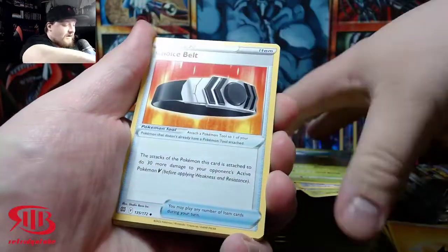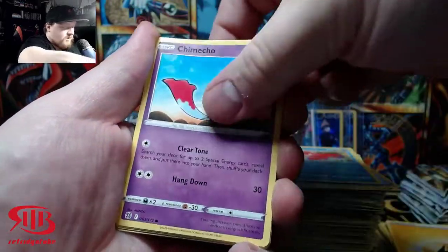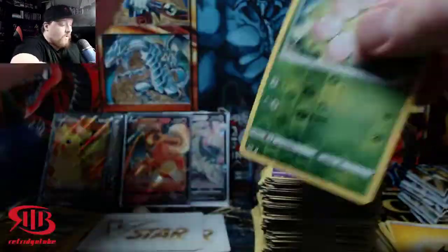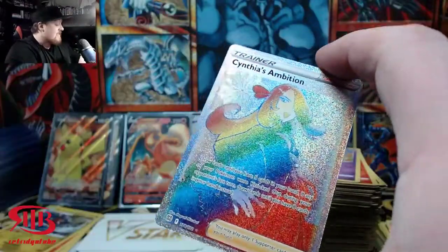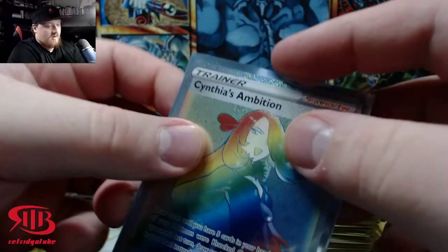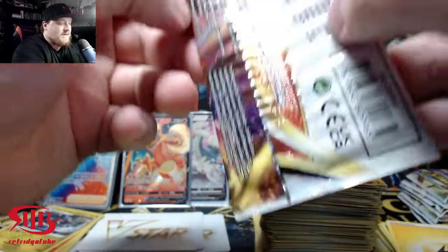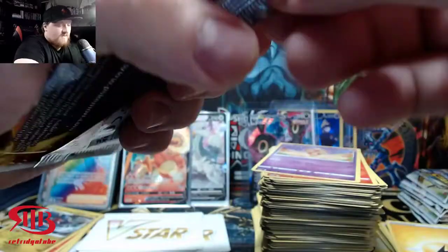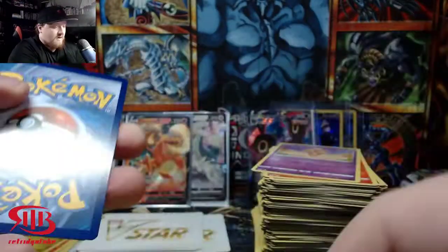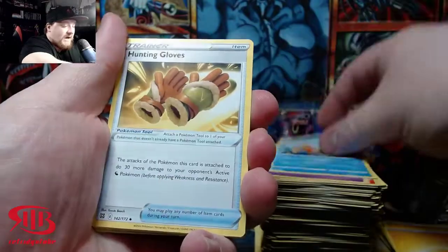Executor, Choice Belt, Chimchar. Cynthia's Ambition — rainbow rare, full art trainer! Pikachu, she's taking over. We're at nine hits with about ten packs left. This is getting good. I still feel a couple more big hits coming — not even just standard hits, a couple more big ones.